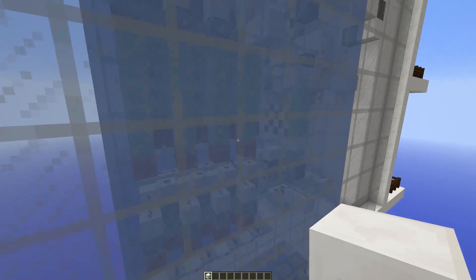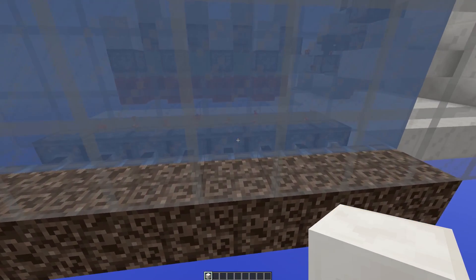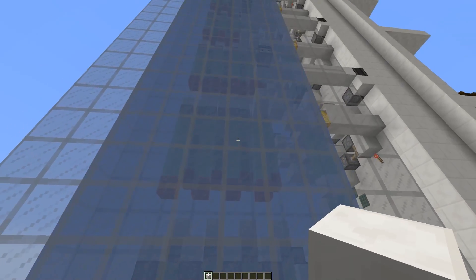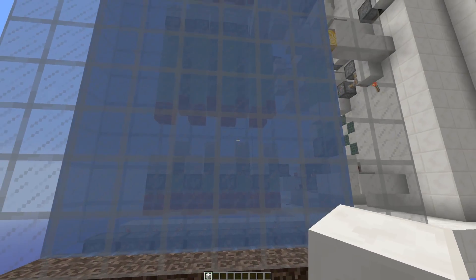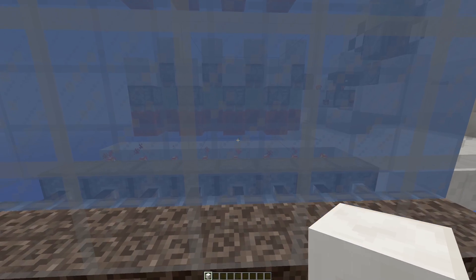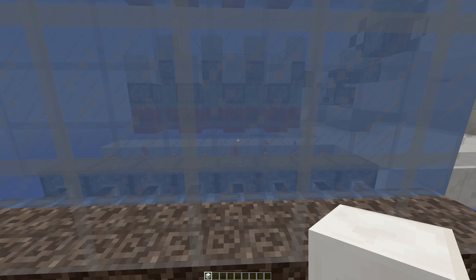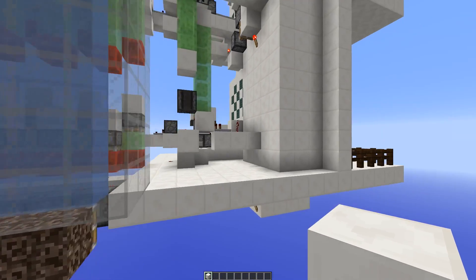So far it seems to work. Every so often, even with the soul sand not underneath the water, I still get bubbles in the water even though the soul sand isn't under there. But it acts like normal water, so I think that's probably a visual glitch and not actually bubbly water. So far it seems to work okay.